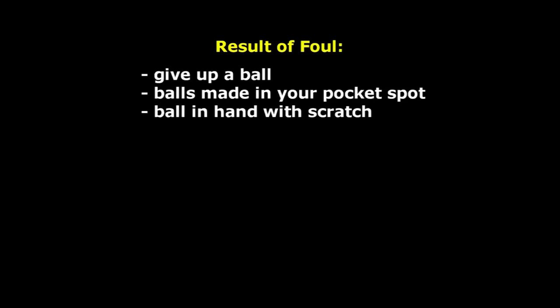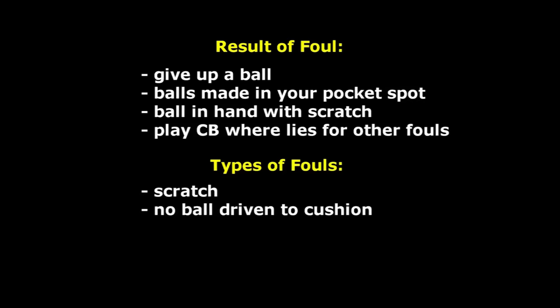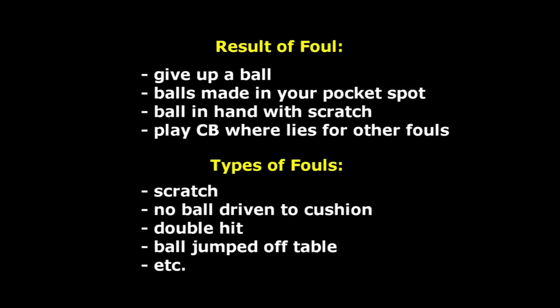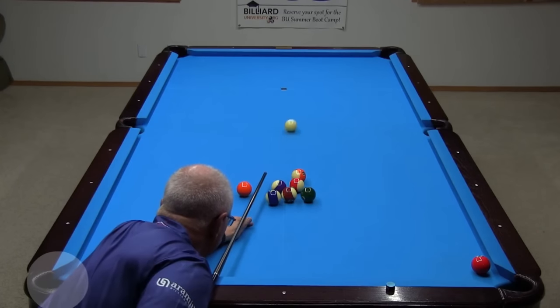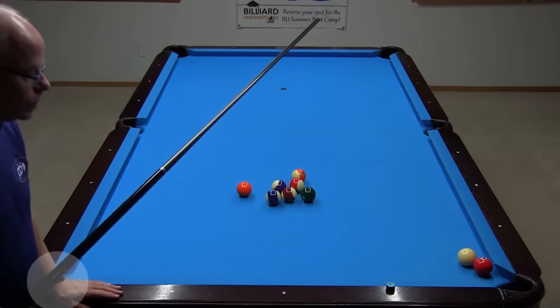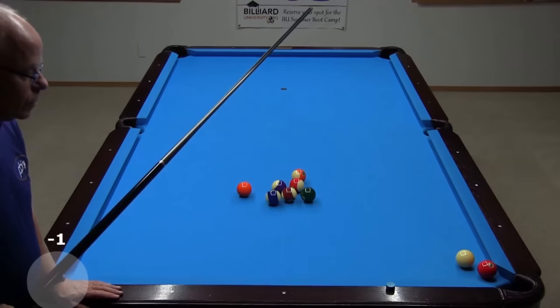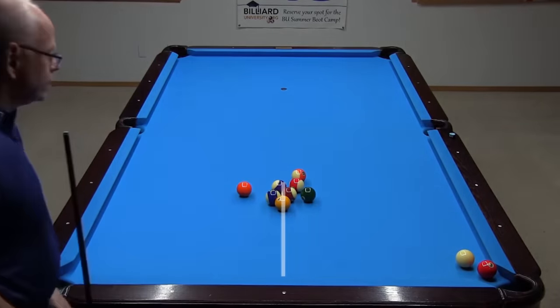With any foul, you give up a ball — each ball is a point. Any balls made in your pocket when you foul don't count and they spot up. With a scratch, your opponent gets ball in hand in the kitchen behind the head string. For all other fouls, the cue ball is shot from where it lies. All standard pool fouls apply in One Pocket, including scratching, not driving a ball to a cushion after contact, double hitting the cue ball, and jumping a ball off the table. The penalty is one point or ball. Since Bob pocketed balls in previous innings, one of those balls spots, with the score going down by one. If the foot spot is not available, the ball is spotted as closely as possible directly behind the foot spot.